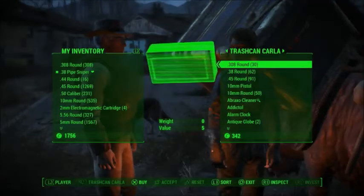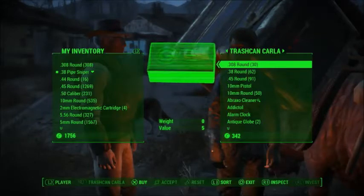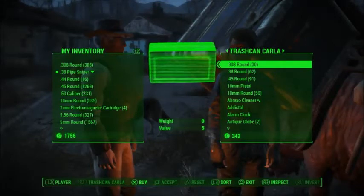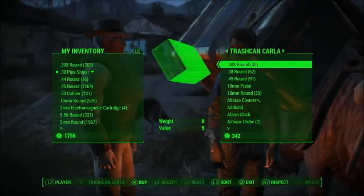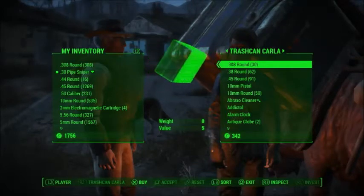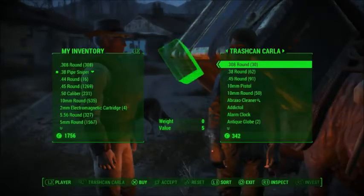What is up guys? My name is Derex and today I'm going to show you two glitches that I know in Fallout 4 to get perfect stats and duplicate items. One is a way to duplicate items for shops so you can get infinite caps and buy everything.